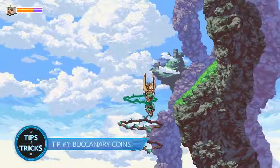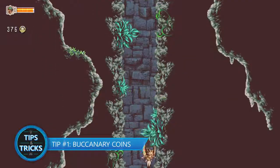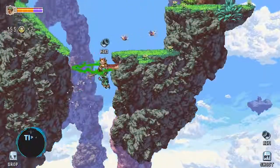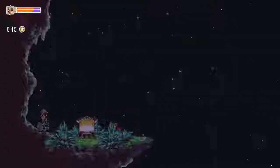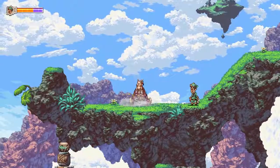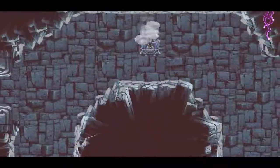Tip number one: Buccaneary Coins. Throughout your journey across the floating island, you're bound to come across a few buccaneary coins. Chests can be found throughout the game, and most of the time they can be found partially buried in the ground. However, some chests will only appear after defeating all the enemies in an area.